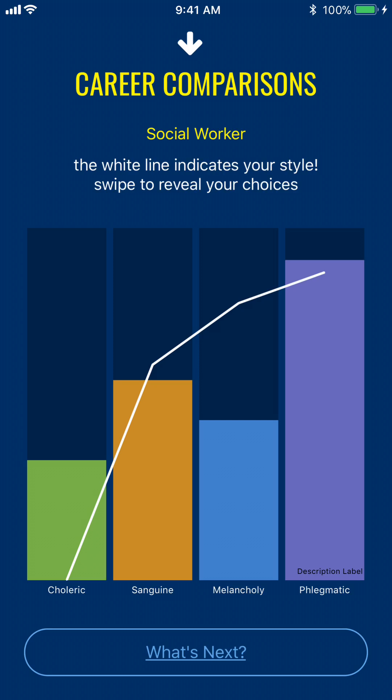It operated in probably half a second. The white line is me — who took the test — and the bar graphs in green, orange, blue, and purple represent levels of these parameters for a social worker. For example, the green is the choleric, and I'm way at the bottom. I'm not bad on sanguine — the white line hits the top of the sanguine bar and the top of the purple phlegmatic bar — but I am a lot higher in melancholy than most social workers.